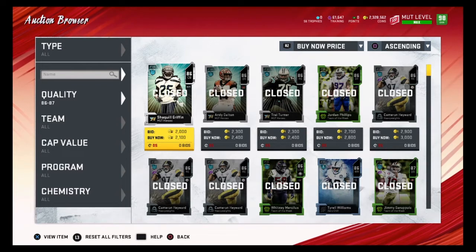For example, I want to snipe an 86 overall. An 86 overall quicksells for 1300 training, so 1300 is my budget to find these 86 overalls. I want to find 86 overalls for 1300 coins or less.